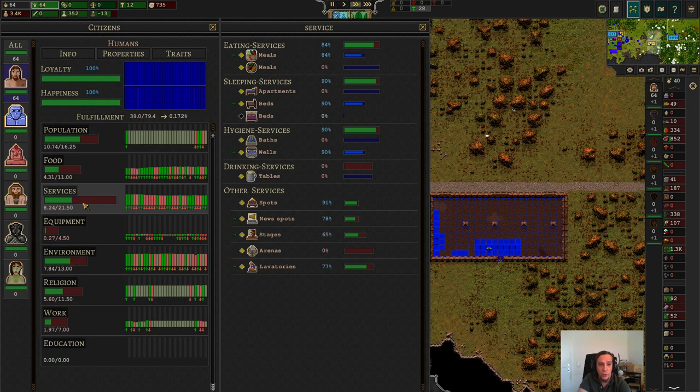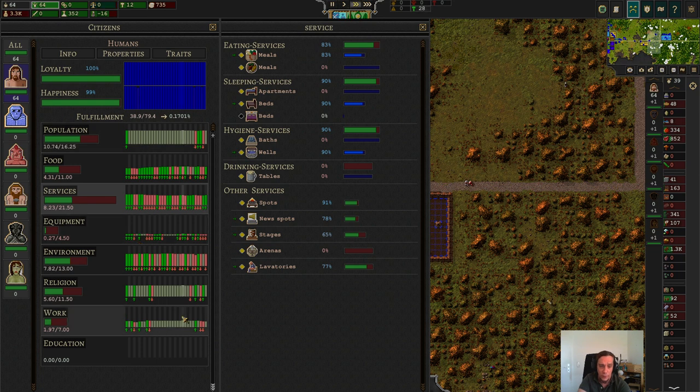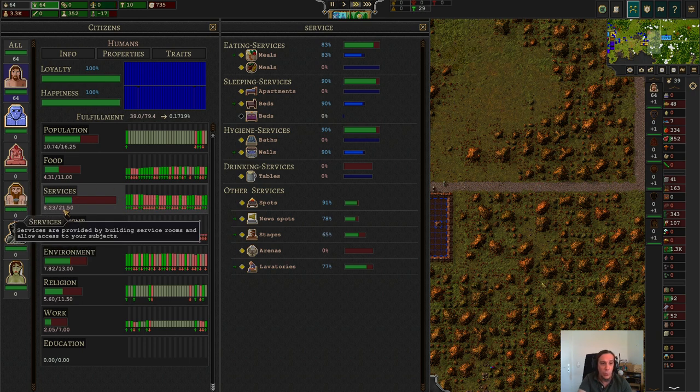Today we're going to look into the service sector. After we've been through that, I'm pretty sure you'll find it a lot easier to understand how all of these work. We have 8.23 points of 21.5 points already fulfilled — meaning we could gain that much more happiness in the city by providing enough services.